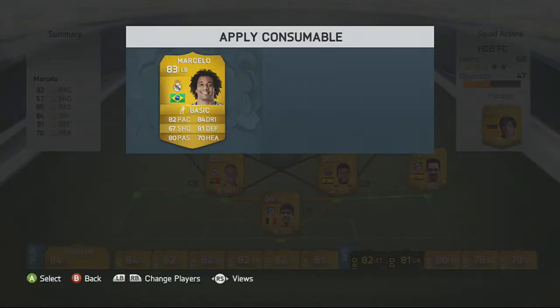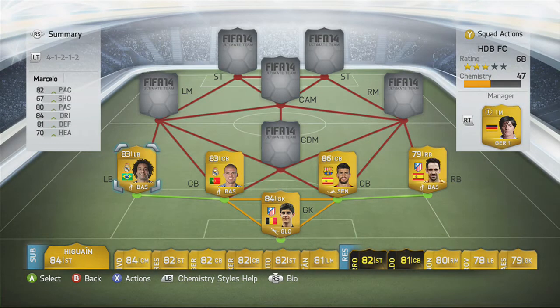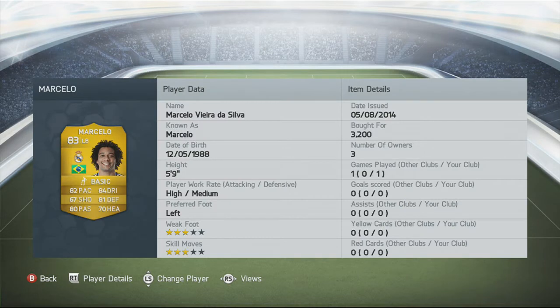Next is Mercelle, bought for 3.2k — three star weak foot, three star skill moves, 82 pace, 84 dribbling, 67 shooting, 81 defending, 80 passing and 70 heading. Those are unbelievable stats for a defender. I really recommend him — he's probably one of the best defenders in the game in my opinion.